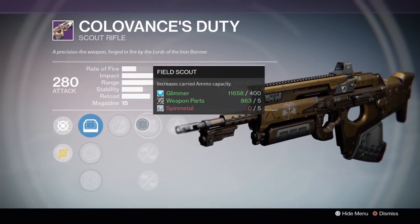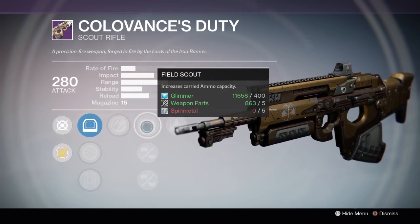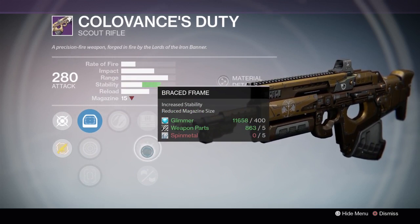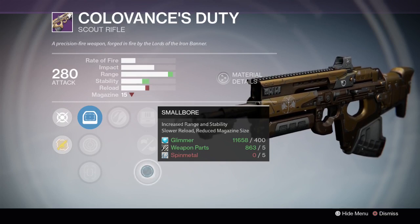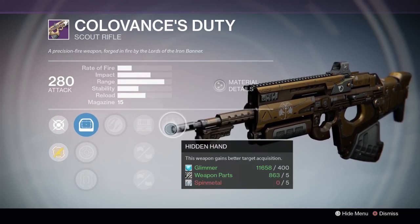In the other column we have Field Scout — increases carried ammo capacity — Braced Frame — increased stability, reduced magazine size — and Small Bore — increased range and stability, slower reload, reduced magazine size. And for the second perk we have Hidden Hand — this weapon gains better target acquisition.